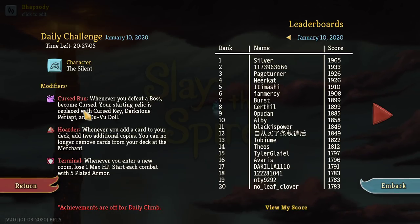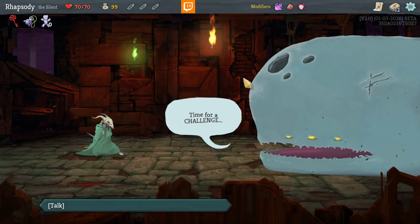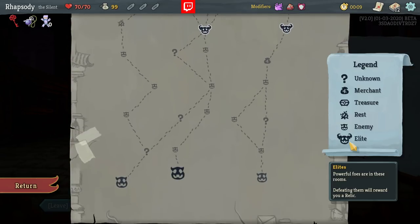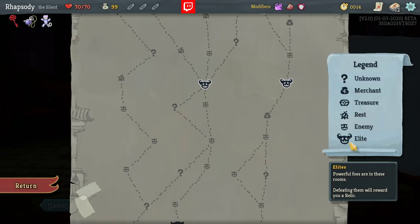That's three strength. This is going to be incredible — we're just going to pick up Aggressive options almost exclusively. And Curses, obviously. So I'm looking for Question Mark spaces and Extra Elite.